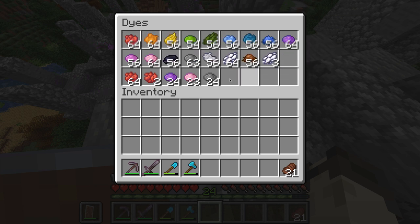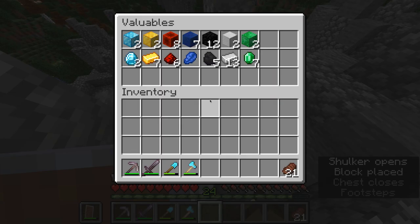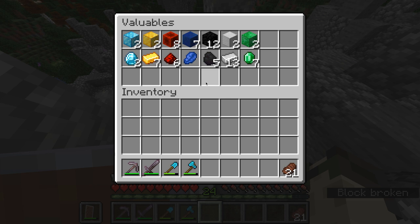As you can see, it has all 16 dye variants, as well as a little bit extra of others. Next up is my valuables chest. This has diamonds, gold, redstone, lapis, coal, iron, and emeralds, all in small quantities.